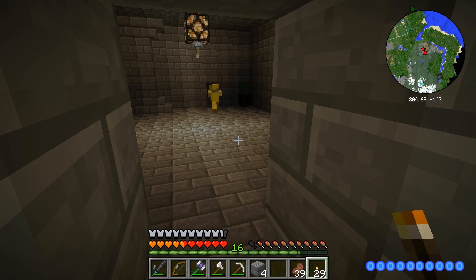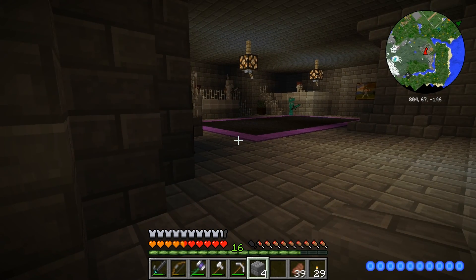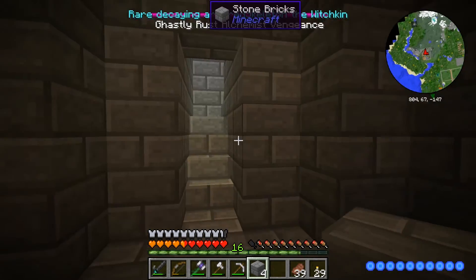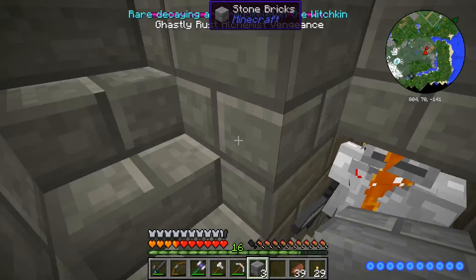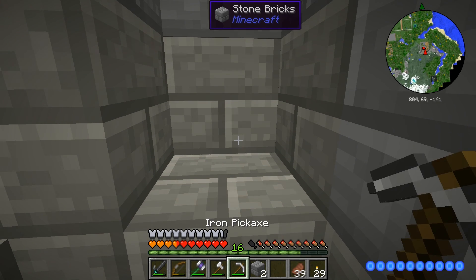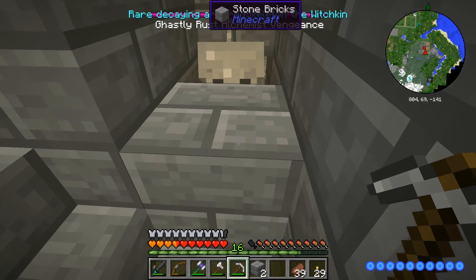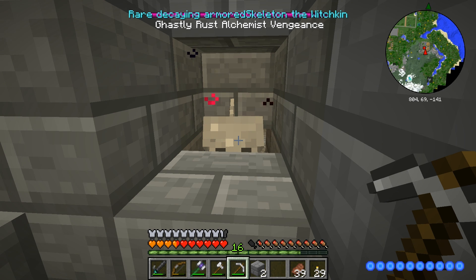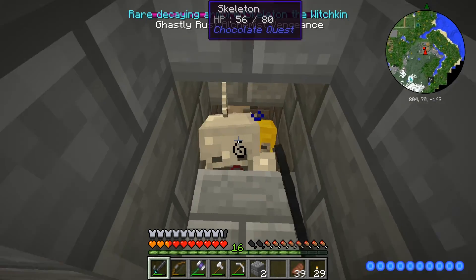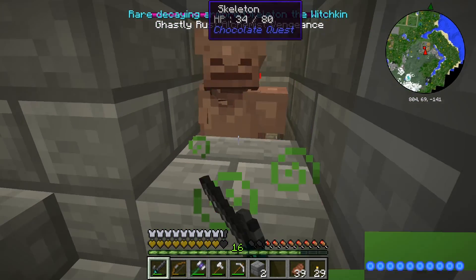Nobody's really looking at me right now. They see me, they see me — oh no! Ha ha, what do you do now boys? A rare decaying — I can't see what that is. You're a rare decaying something. Rare decaying armored skeleton of the Witchkin — yeah, screw you, Witchkin! You died. You poisoned me — how are you poisoning me? Is that one of those things, like Ghastly Rust Alchemist Vengeance? Why is killing you killing me?